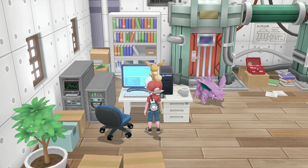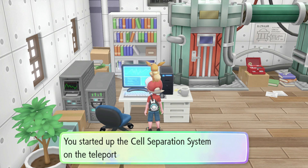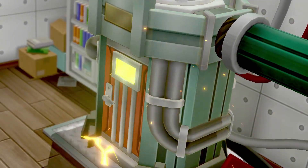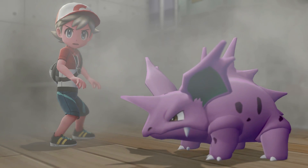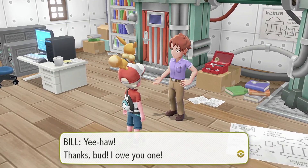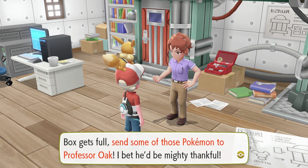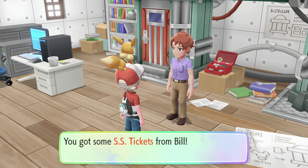Suddenly it's a dude again! Bill thanks us and says we've got our Pokemon box in our bag. If we ever catch too many Pokemon and the box gets full, we should send some to Professor Oak - he'd be mighty thankful. He wants to do something to thank us too since we saved him, and we get the SS tickets. We heard about the SS Anne earlier - this is a ticket to ride that cruise ship. But we actually have to get to it first, which we can't really do right now. Bill was invited to a party on board but can't stand fancy gatherings, so he's giving us the tickets to go instead.